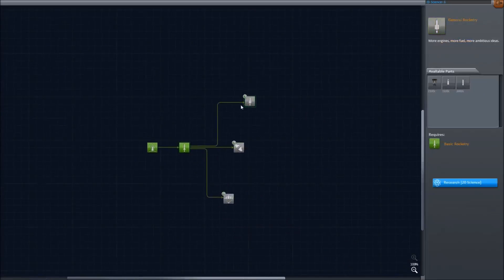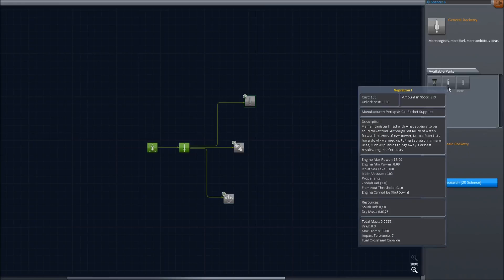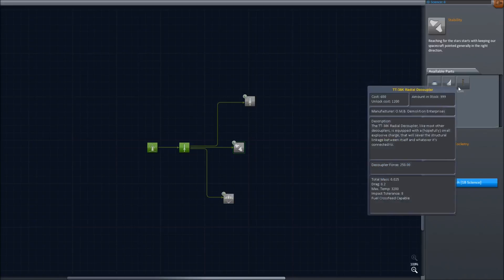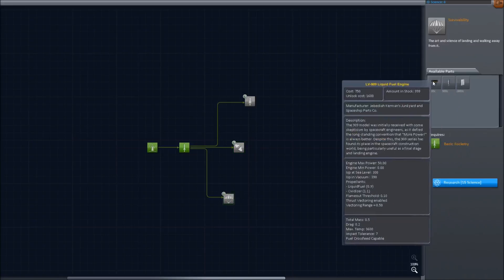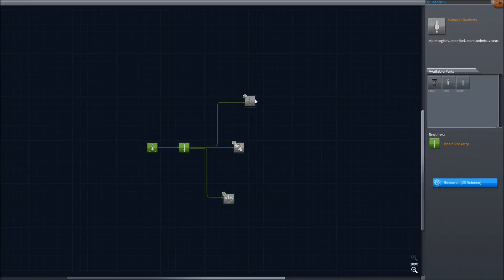Three parts in each: the top of general rocketry gives us another fuel engine, a Sepatron 1, and a bigger solid fuel booster. Nose cone and winglet don't really matter right now — I'm not doing any planes anytime soon. Then we get the radial decoupler, which we're going to need to add on to make our rockets able to get some serious altitude. And lastly, the smaller fuel engine, landing struts that look new, and the good old radial parachute. These are 15 science, 18 science, and 20 — different values. I'm not sure how steep the unlock costs are going to be.